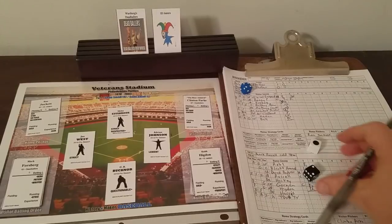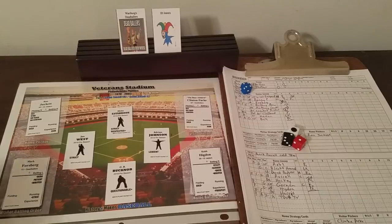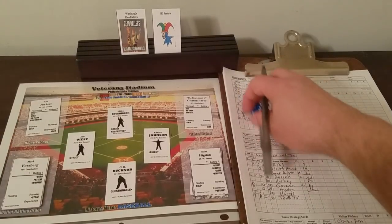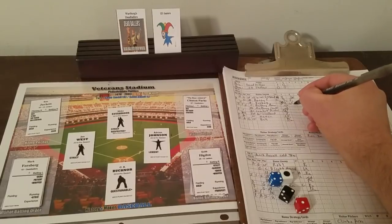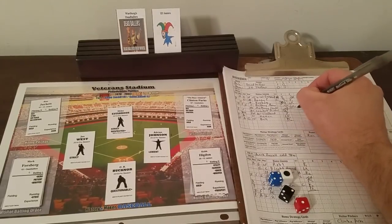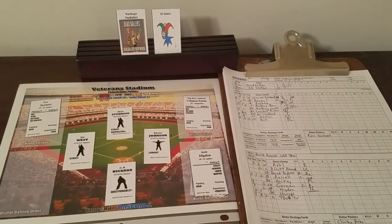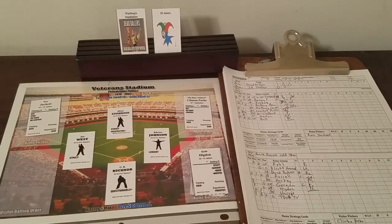Now Mark Forsberg — 1-2-4. Does he have control? Yes, double control. That means two consecutive ground outs to short, ending the inning. The first ground out keeps Original Grognard at second, and the second ground out ends the inning. Those double qualities really come into play. We go to the bottom of the third, still 1-0 Dead Ballers.